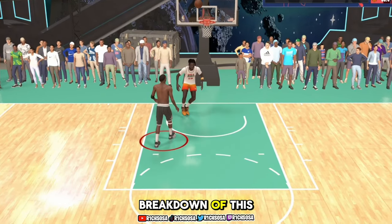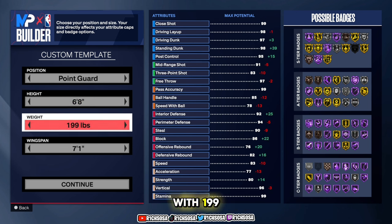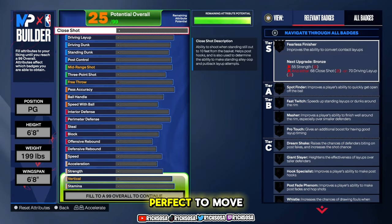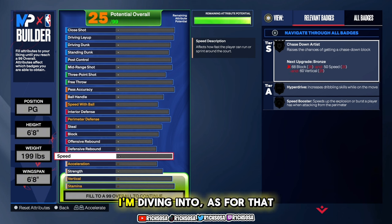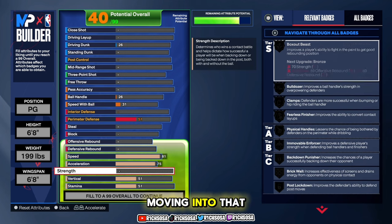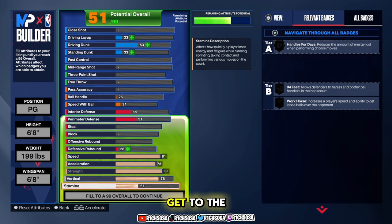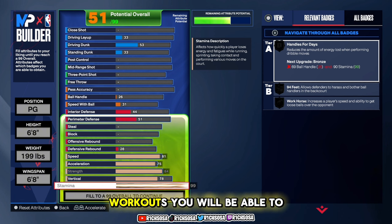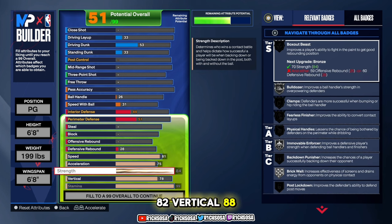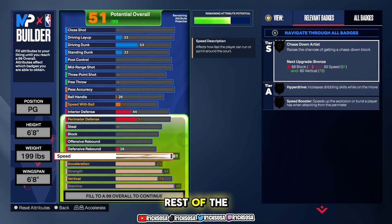Let's get into the breakdown of this build. We're leaving this under the point guard position with a height of six-eight. For weight, go with 199, and for the actual wingspan move this to six-eight. For the physicals: speed at 81, acceleration at 75, strength at 84, vertical all the way up to 78, and stamina at 99. Remember, if you do your Gatorade facility workouts you'll get an added plus-four, so we're reading 103 stamina, 82 vertical, 88 strength, 79 acceleration, and 85 speed. These numbers are perfect to start with the rest of the build.